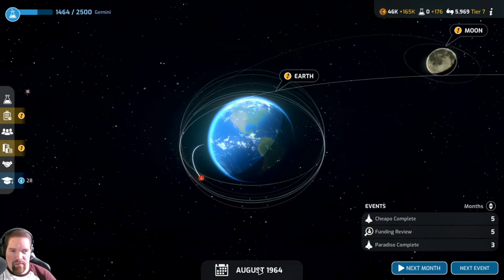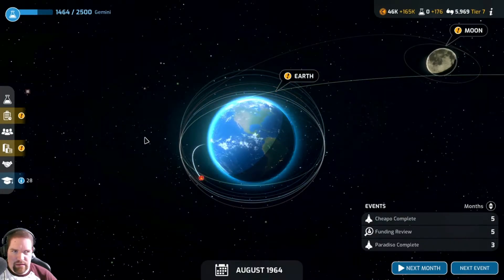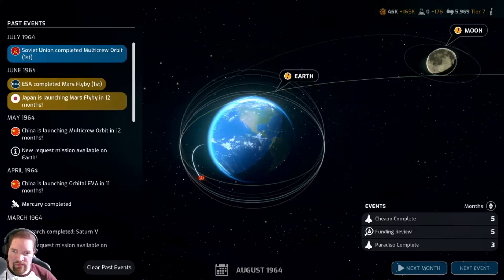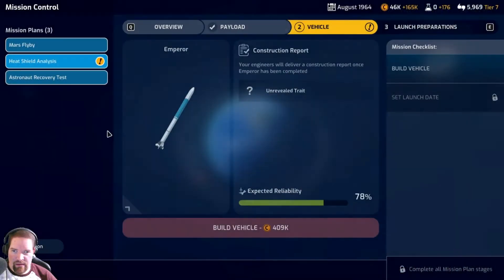Hey everybody, welcome back to Mars Horizon. It's been a week - I played, yeah, been a week. I don't quite remember what we did. So you completed multi-crew orbit - that's what we were working on. We need to get at least second place in something in order to meet the challenge and get some extra money.